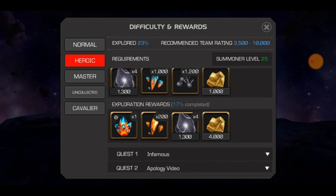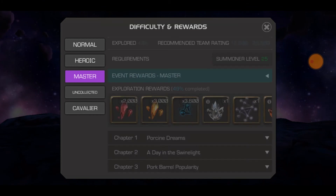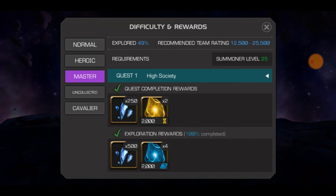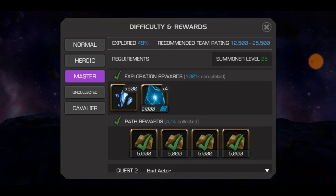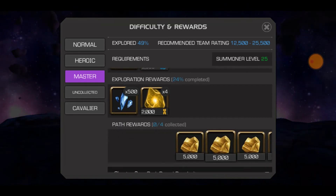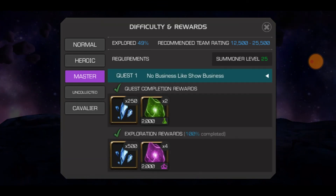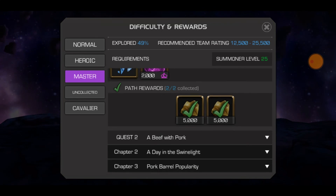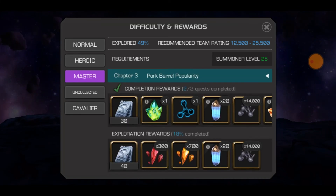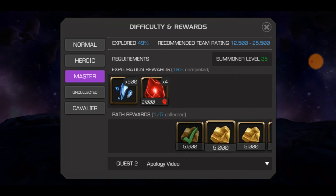That's it for this video guys, thank you so much for watching. I hope I solved some problems around gold farming. Also, in incursions there is about 12 to 24 hours of time required per month to grind the full amount of gold, and in arena it's like 72 hours. Each month has 720 hours if it has 30 days.